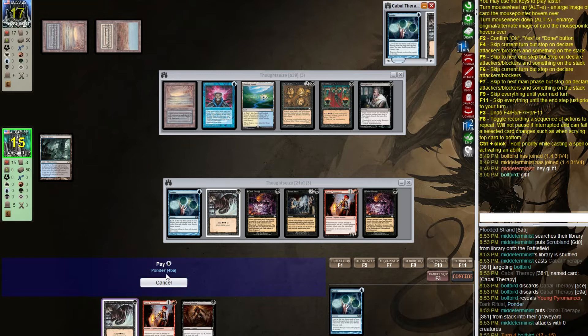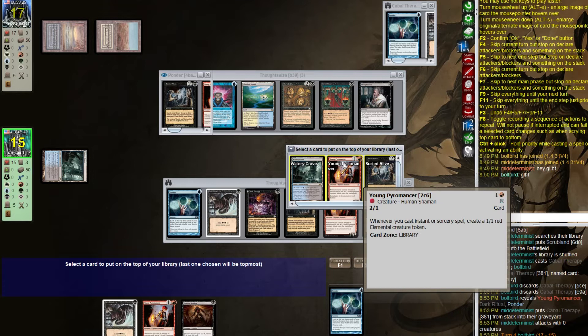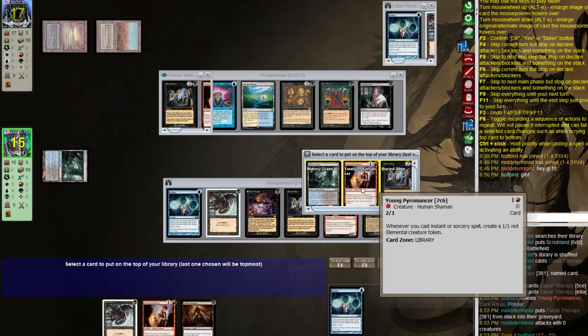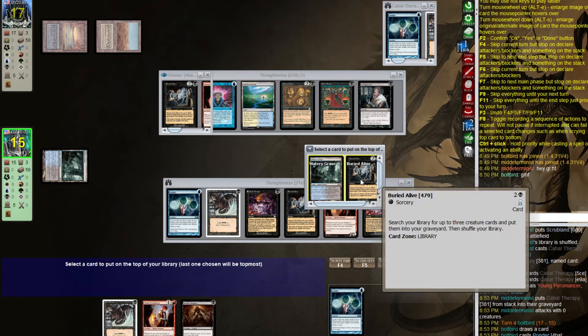Let's Ponder — into some cards. The unfortunate thing is we can't draw the land and the Dark Ritual together. The Pyromancer does almost nothing for us so that goes on bottom. I'm considering just shuffling this away — it seems like it does a lot but it really doesn't.